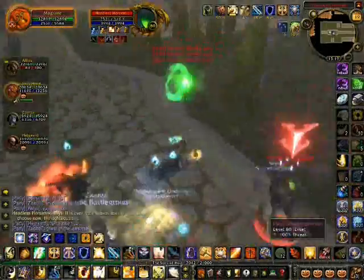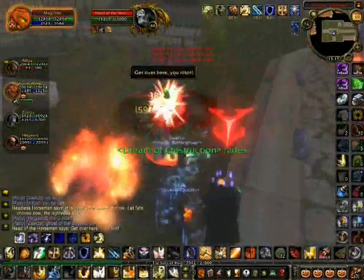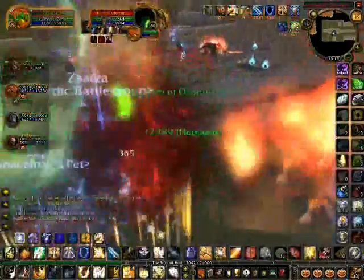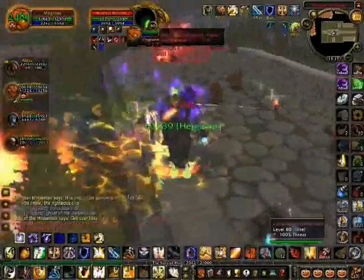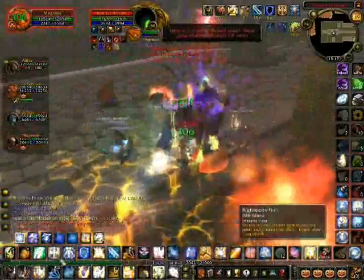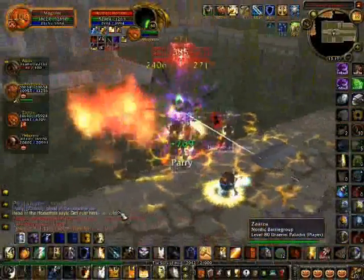Every once in a while his head pops off and then you have to nuke that one. I think this is one of the most funniest boss fights in this game, because you can see the head pops off and you're going to fight a floating head — how awesome is that?